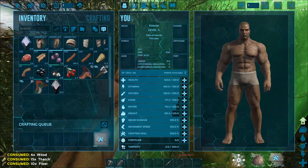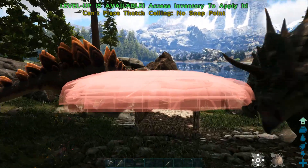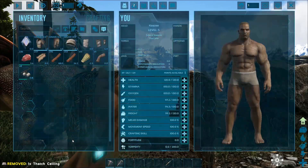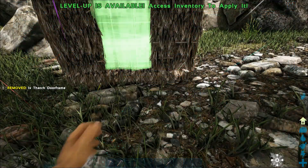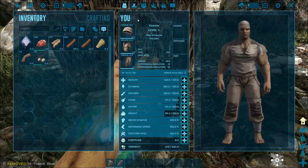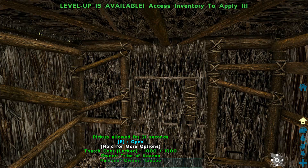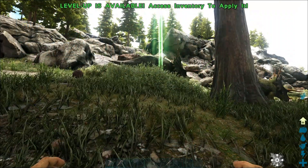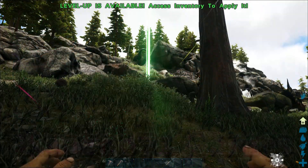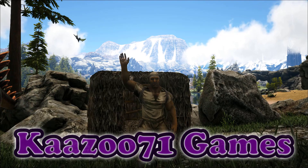We're going to snap that ceiling in there, then do the doorway and a door. And that is it, guys - that is how I would recommend you start the game. Try not to die like I did. But that's what you need: a basic little foundation, a basic house, basic tools for gathering. That's what you want to start with, and then you can start moving into taming things. That's how you would start the game in the first couple of minutes. Hope this was helpful, thanks for watching, and I'll see you next time.